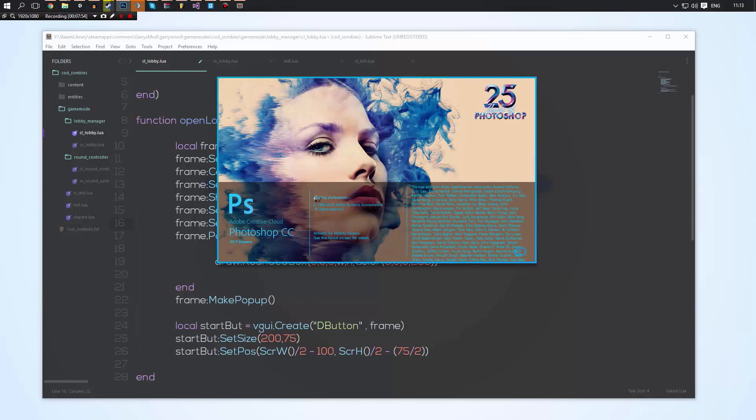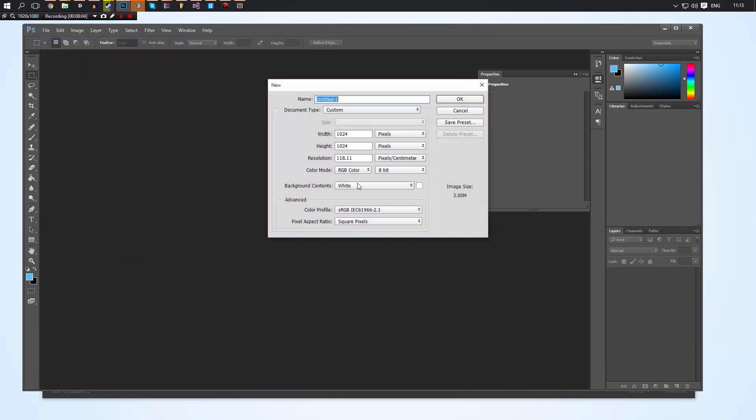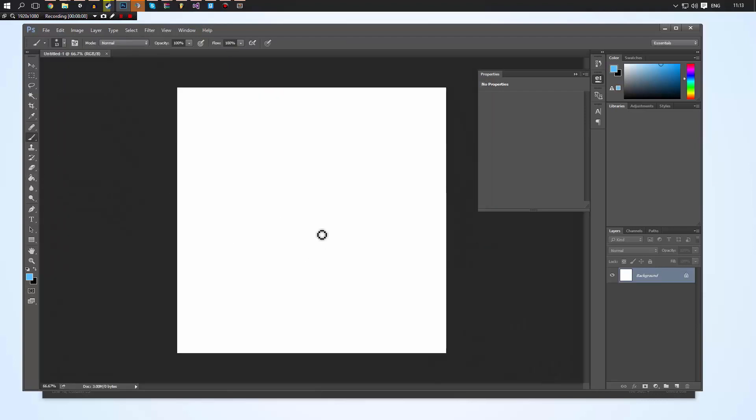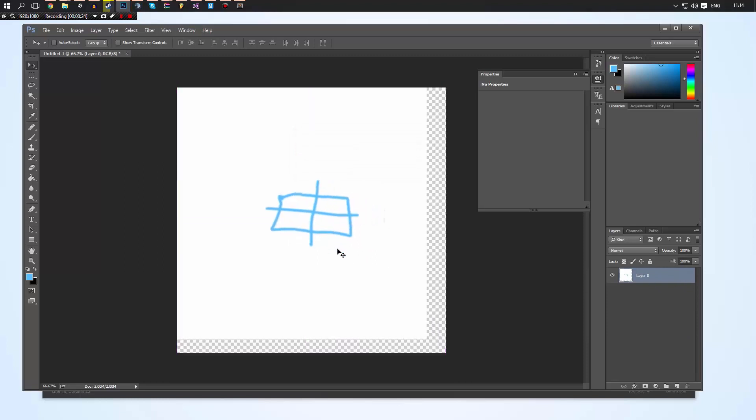Let me quickly open up Photoshop to explain. So let's say this is the center of our screen — when we draw the button, the button is going to go like this from that point. So what we do is minus half of the width and half of the height, which basically moves it so it's then in the center. I hope that made sense.